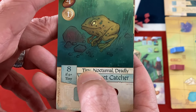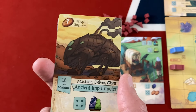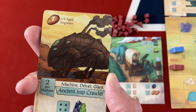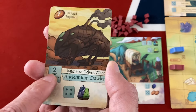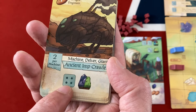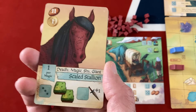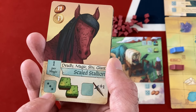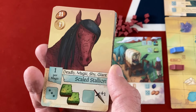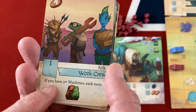I've got this ancient imp crawler — it costs seven or zero if I have the aged engineer, but the bot started with the aged engineer and another machine. The bot is going for machines, which means they might be less useful to me since this one is worth two per machine. The scaled stallion has a ton of keywords — one per magic — and for a three it could move me twice on plains and gives a plus-one bonus on attack dice, but it's expensive. That's an amazing mid-to-late game card.